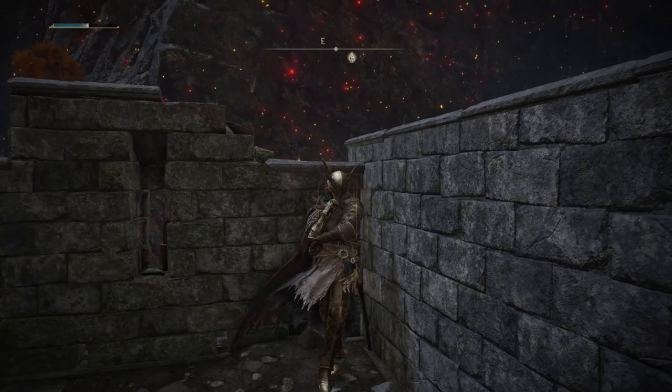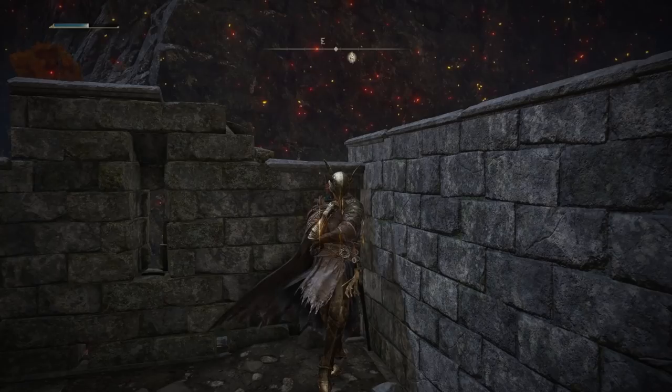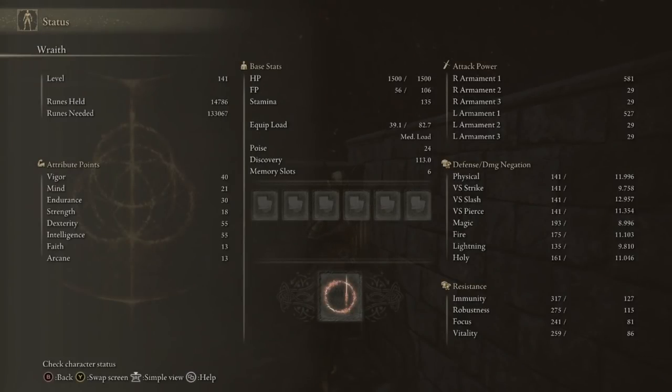You can apply this to any weapon you like — you don't need to use katanas. So now that we've got our Ash of War and our affinity on our weapons of choice, let's look at the build stats. I'm level 141, but you can still use these stats to guide yourself. I have 55 Dexterity, 55 Intelligence, 30 Endurance, 40 Vigor, and 21 Mind. Your two primary stats will be either Dexterity and Intelligence or Strength and Intelligence, depending on what your weapon scales with. You also want some points in Mind because the Stomp uses 10 FP each time, and for boss fights you'll need a lot of it.